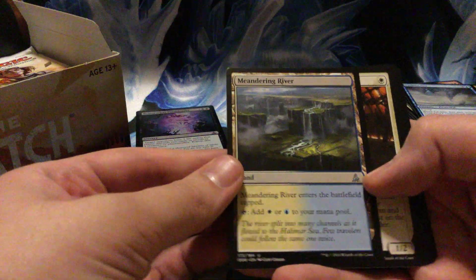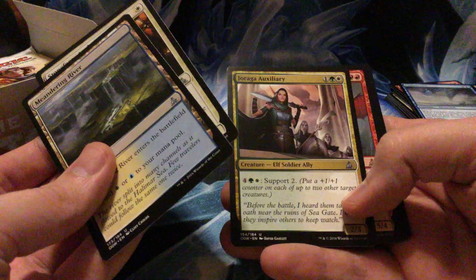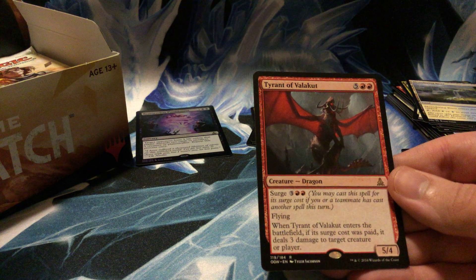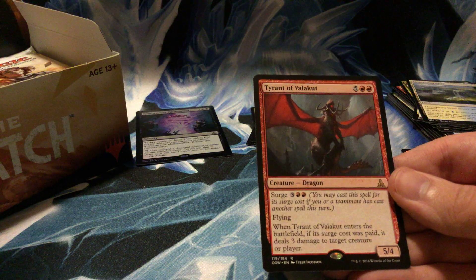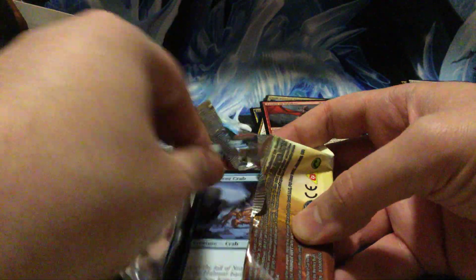Another Meandering River, Stoneforge Acolyte, Joraga Auxiliary, and Tyrant of Valakut — seven-drop for a 5/7 Dragon with a surge cost of five. When it enters the battlefield, if you paid the surge cost, deal three damage to a target creature or player. Certainly limited playable, no doubt, but other than that — EDH Dragons, there you go. I don't really know what's going on with this pack — got extra debris flying everywhere.